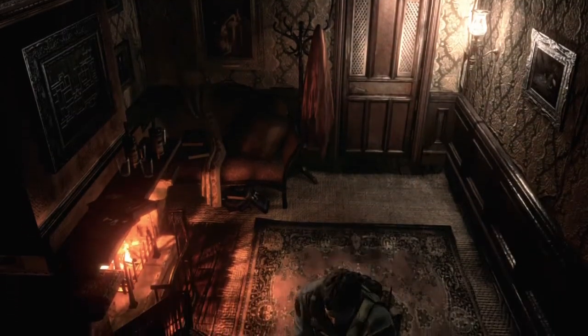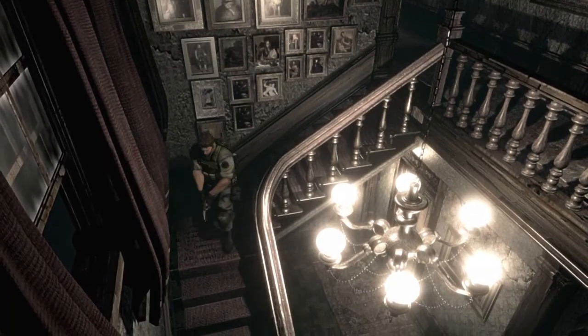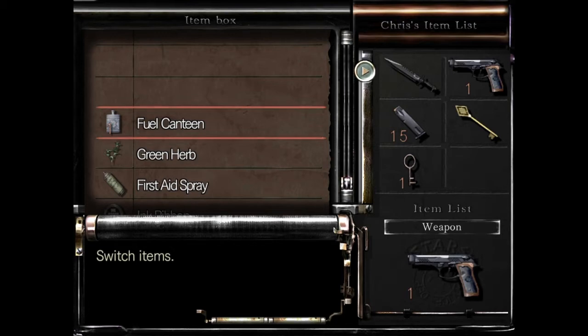That's locked too. So I need to go on the other side of the mansion. I think there are a couple of things on this side I might need to do. I'm gonna put that herb away because it takes up inventory space. With Chris, you can't just carry whatever you want - so even though I might need that herb eventually, I gotta put it away. Six inventory slots.